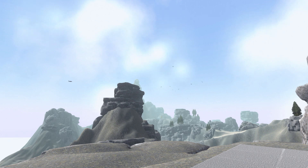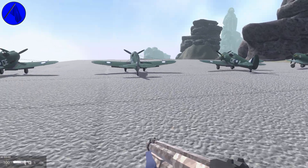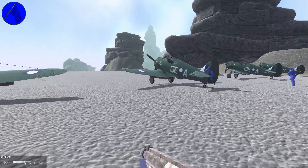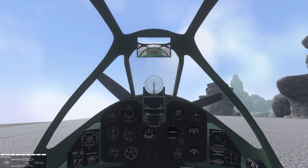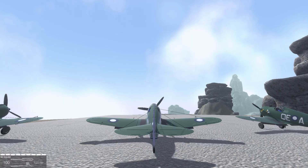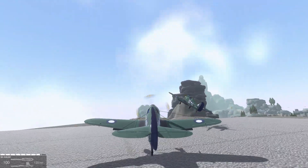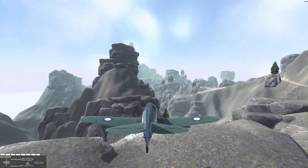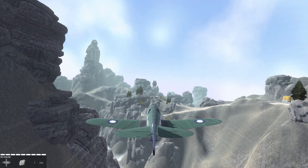Besides adding the boomerang itself, this mod also has three different skins for the aircraft. We're on mountain range and we're playing as Eagle. Our team has boomerangs and the enemy team, Raven, has their basic gear so they have no boomerangs themselves. So we're going to be up against helicopters, fighter planes, and heavy fighters. We have four machine guns on this plane and a repair tool.